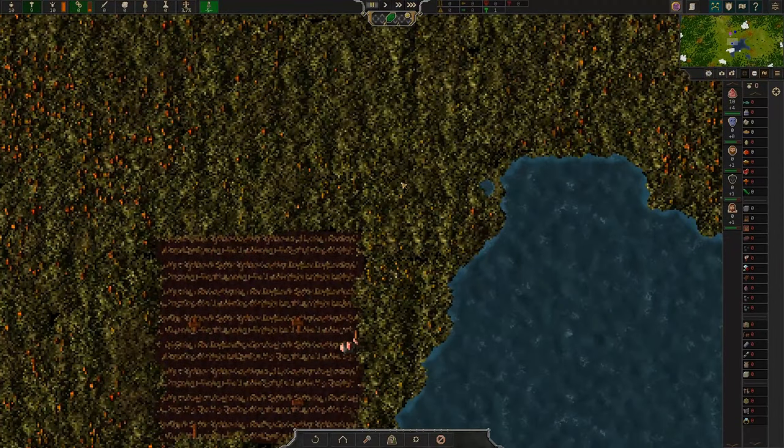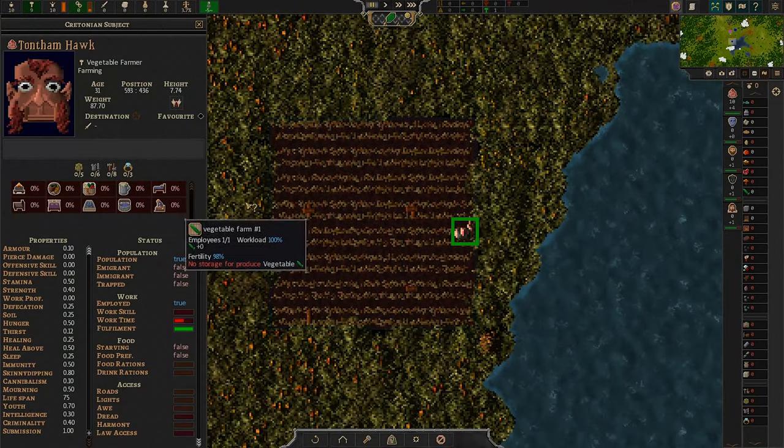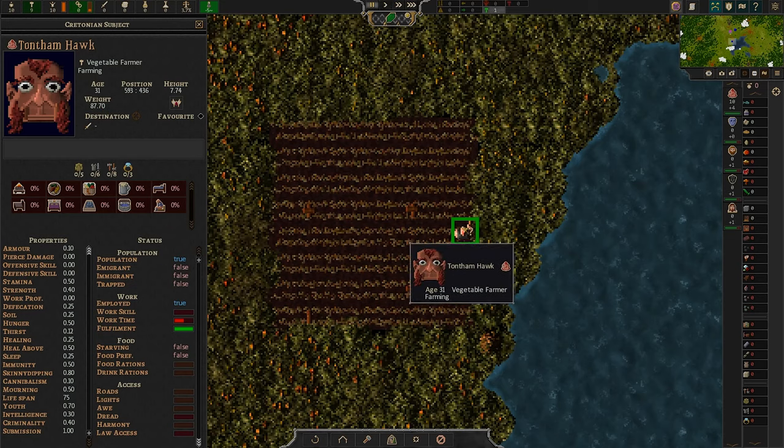Yes — so you are now a vegetable farmer. Subject's place of work. You weigh 87 — I'm going to assume that's kilos... oh, it's stones. Good God, you're huge. Isn't a stone 12 pounds? Stones is a unit of measurement, in case anyone doesn't know that.